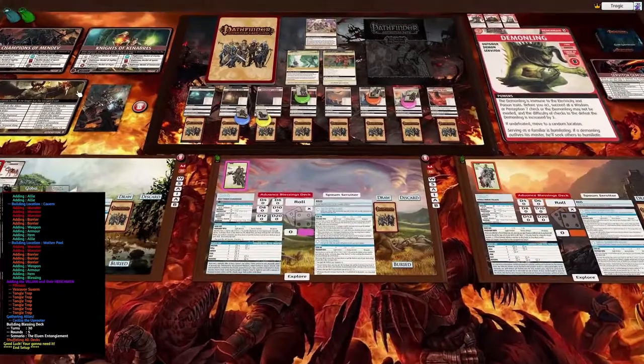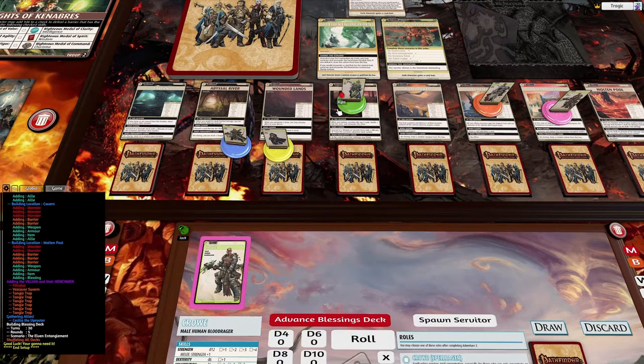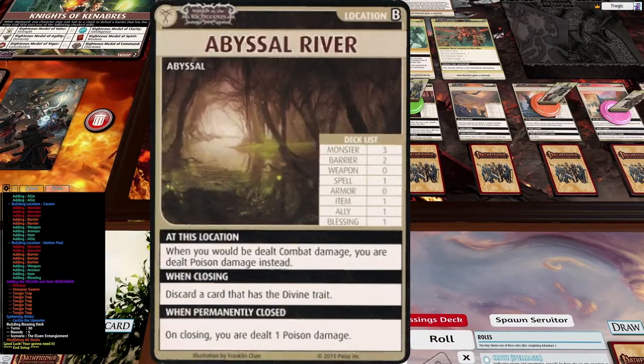The Wounded Lands is a pretty easy one: when you encounter a bane you may not play allies on your checks, and you close it with a Wisdom or Survival 8 — another good place for Kyara. The Abyssal River: when you are dealt combat damage you take poison damage instead, very nasty. It has three monsters and two barriers, and you must discard a card with the divine trait to close it, so we'll lay off there for now.